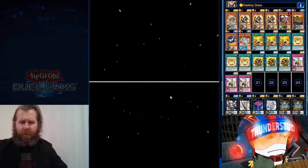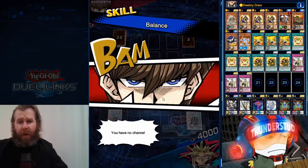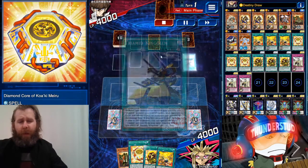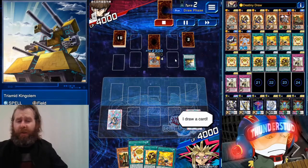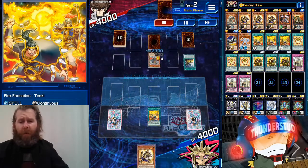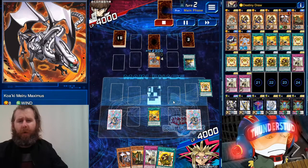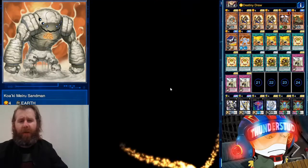Alright, here we are facing a Seto Kaiba — oh lord, he's on an 11-win streak. I'm looking to rank up, so this guy was screaming through Platinum, I think trying to get out of Platinum too, and he was using Trimids to do it. I love Trimids — very strong deck — and we're about to give him a clapping and stop that win streak. We're going to start with Tenki to search, then the Diamond Core to search. Tons and tons of searching to be done. We use our Diamond Core to protect our boys.